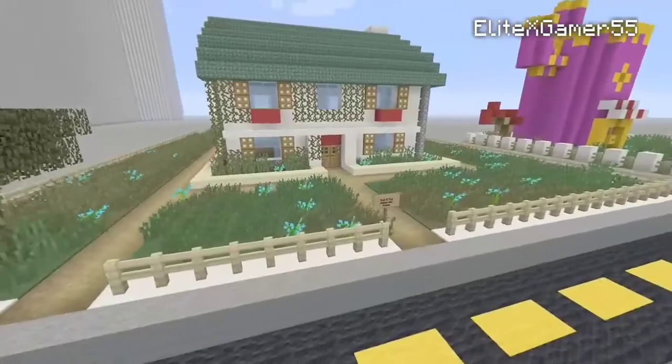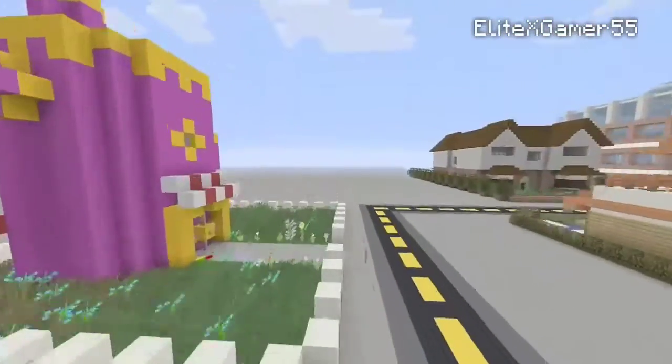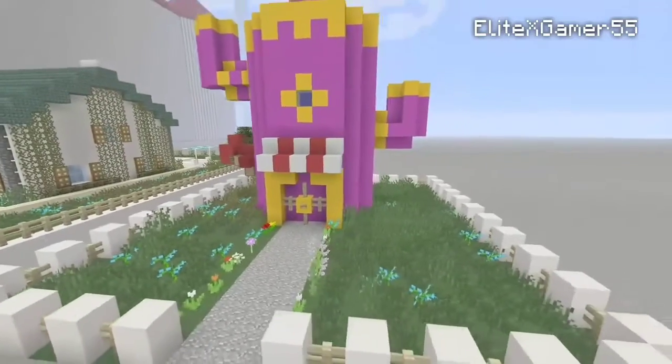And we have the Alvin and the Chipmunks house — no interior, but it looks pretty cool. We have Mrs. Puff's house from Spongebob.